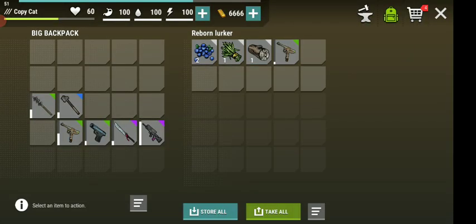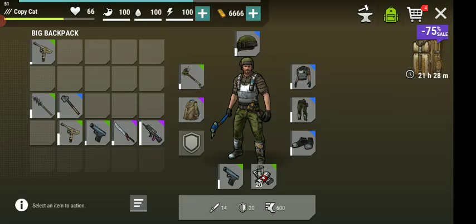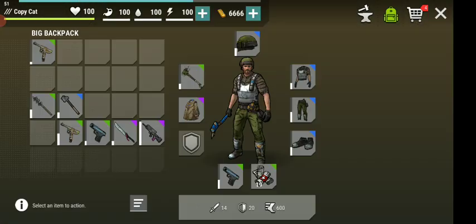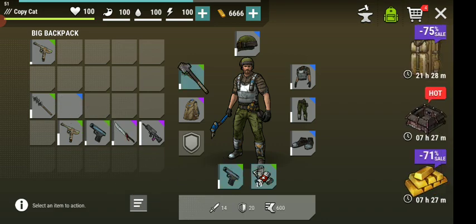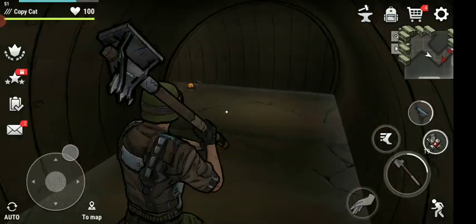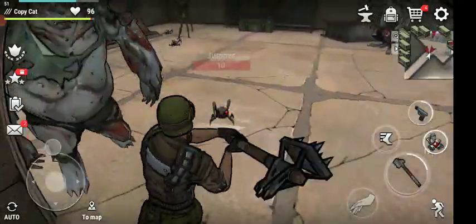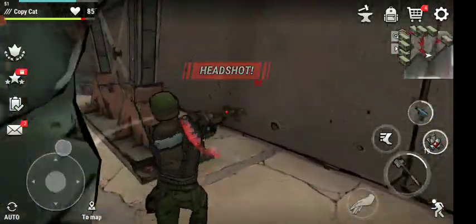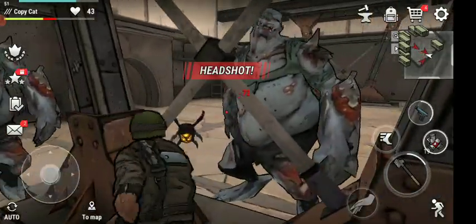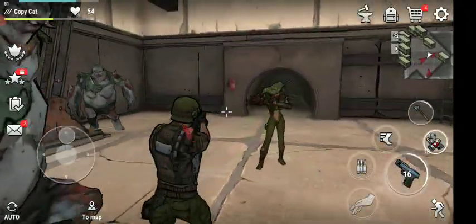We got this weapon here - just keep going like this. In this area right here we definitely need not just firepower but we need to have hand weapons that are capable of taking down a lot of these, not just the jumpers here, but definitely inside this area where we can stand and get no hits at all. That's a good thing, but first we need to take down the shooter here.